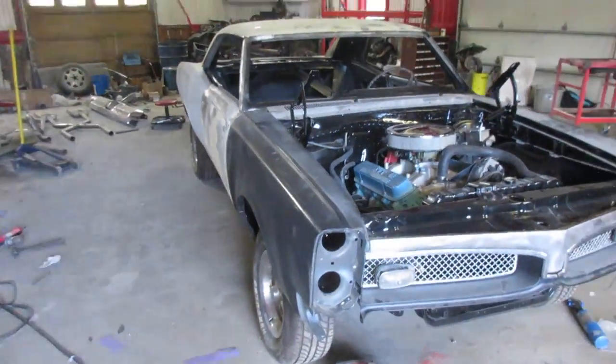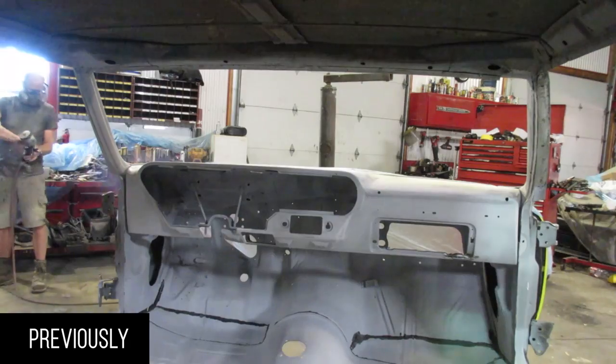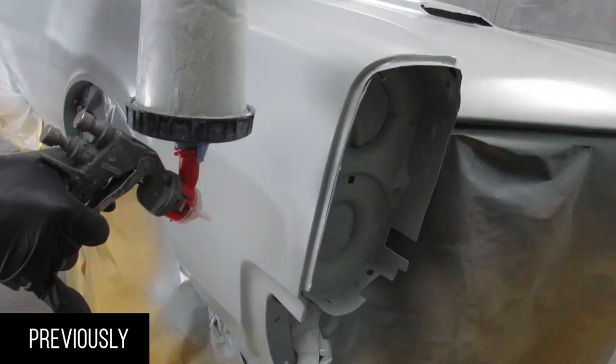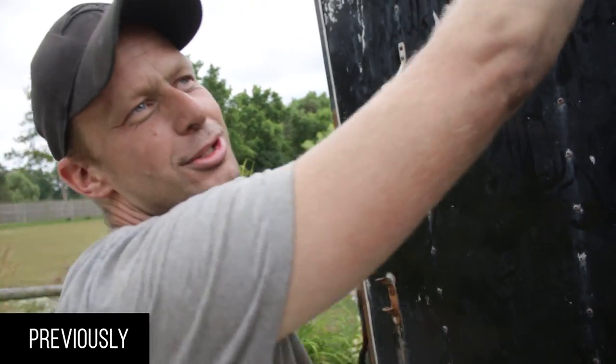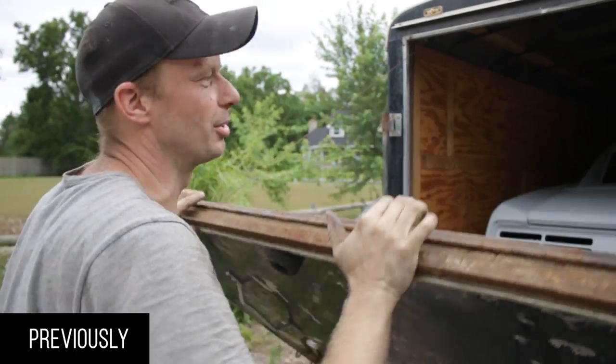Previously on the GTO build: prime it and paint it inside this shot, then we'll take it to the paint booth and spray the putty on the outside. What can you say is more badass than a '67 GTO? It's really hard to work on the GTO when you get giant all the time.